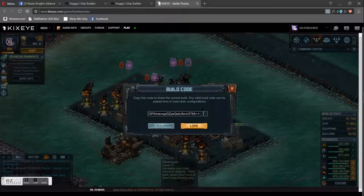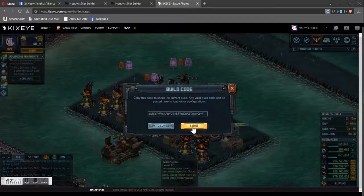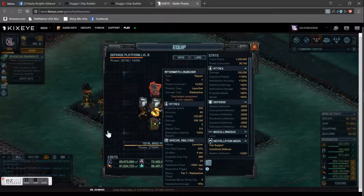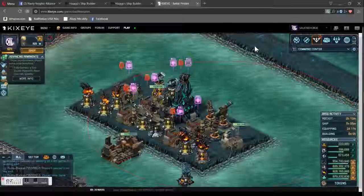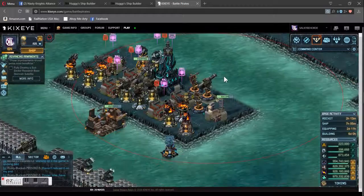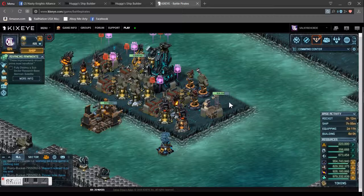Come here, paste — see the code change — click on load and there you go, there's the aftermath launcher. But you see it's a level eight turret, it won't allow it with all this on there, so it's overpowered. But that's how simple it is to share and input the information. If you have any questions just reach out to me and I'll be glad to help you. Remember pirates: smooth sailing, following seas and fair winds — later everybody!